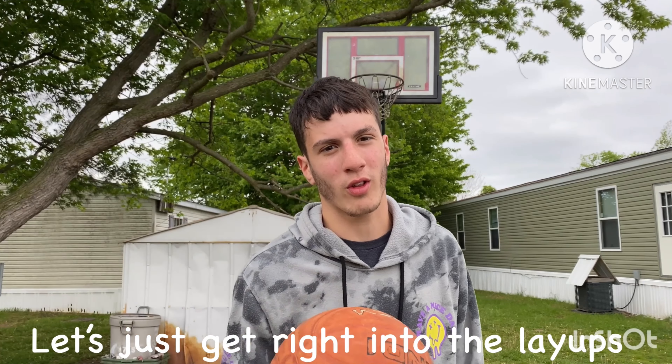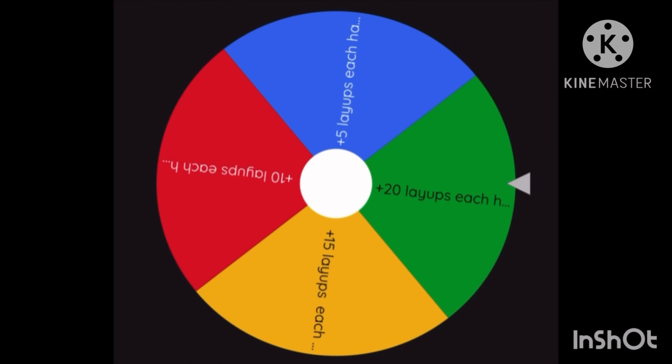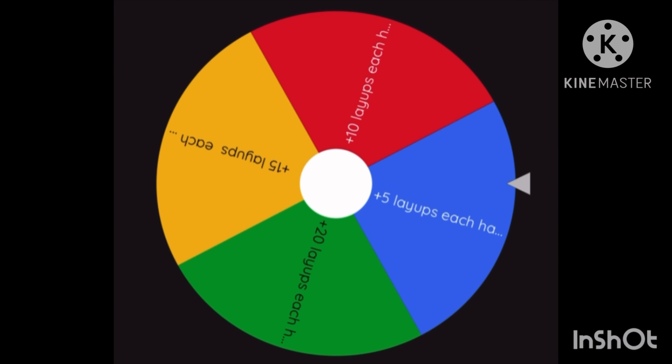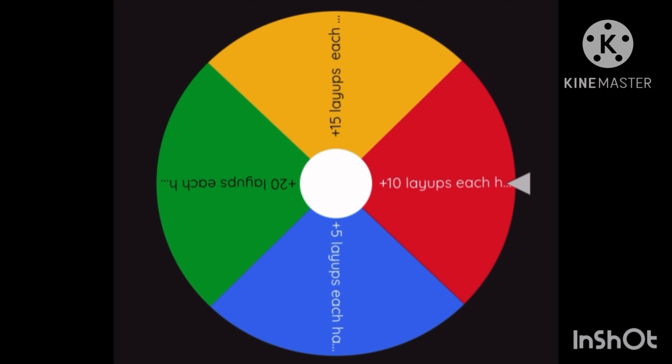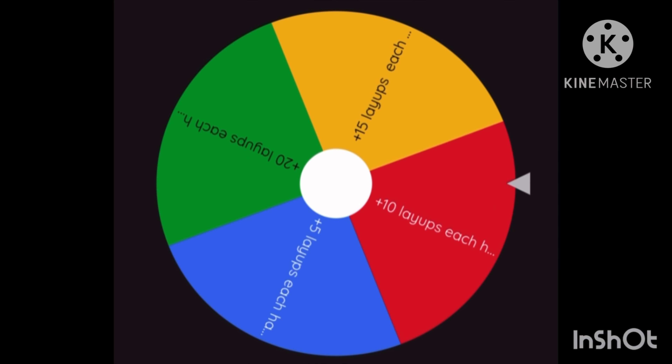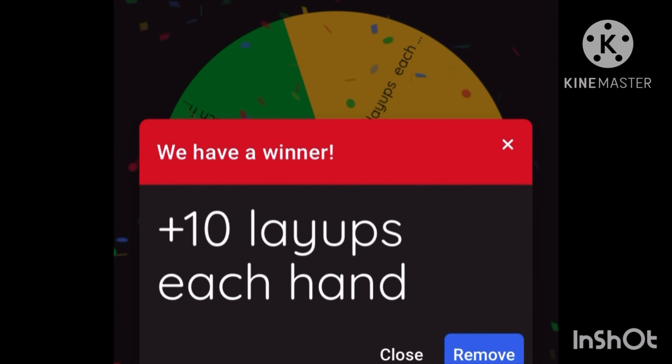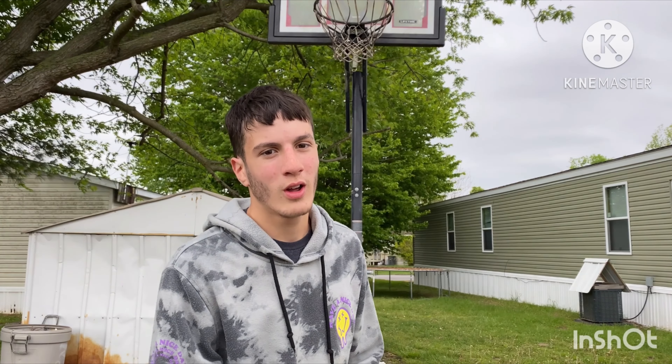Let's just get right into the layups. I'm going to be spinning the wheel. The plus 10 layups for each hand is going to bring it to 40, so today I'm doing 120 shots. Since I have to do 10 extra for both hands, I'm going to aim for three minutes total. Let's get into the right hands, then left hands.